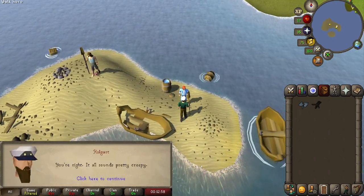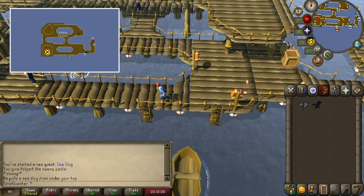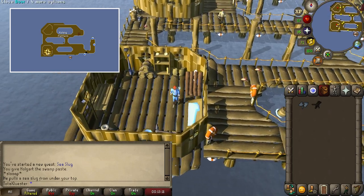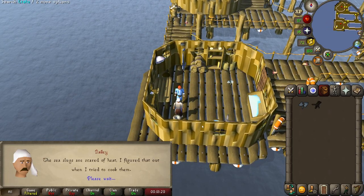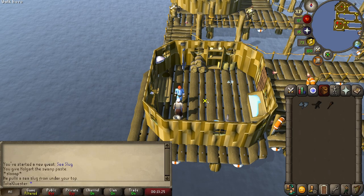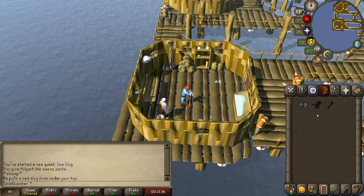Once you've done this, chat to Holgart again to head back to the fishing platform. After arriving, run west and enter into Bailey's hut. Chat with Bailey and he will tell you that the slugs are scared of heat, and he will then hand you an unlit torch.